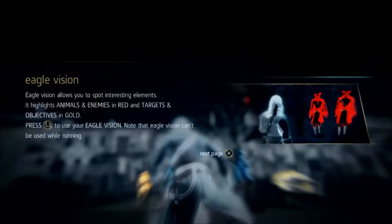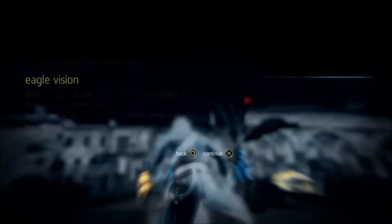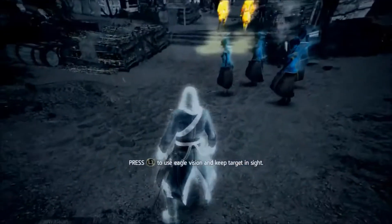Use L3 to use Eagle Vision — highlights animals and enemies in red, targets and objectives in gold. Press L3 to use it. Okay, so if I hit all three, I'll become a freaking superhero. Got it. Noted.